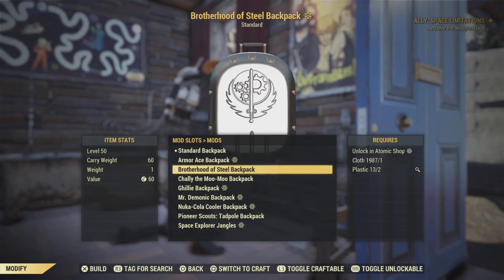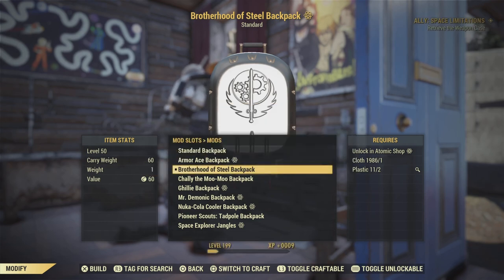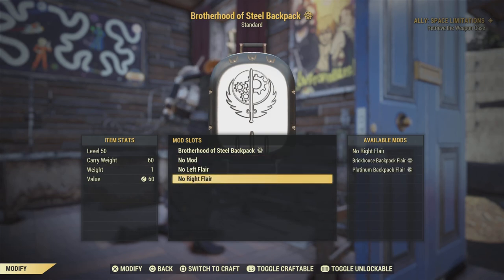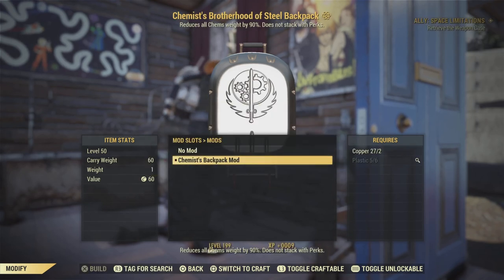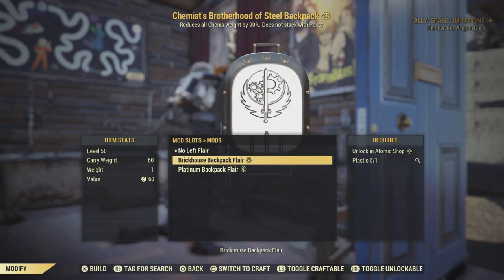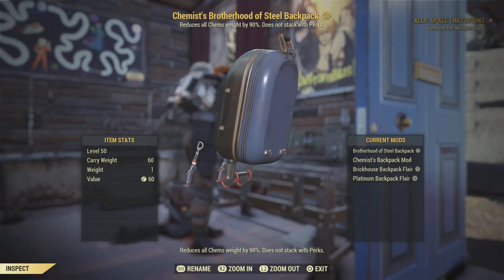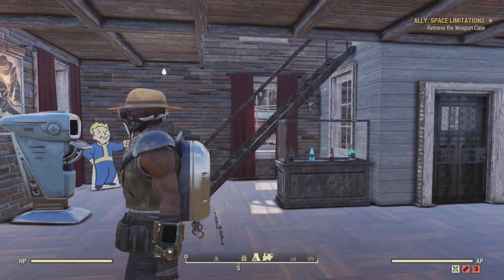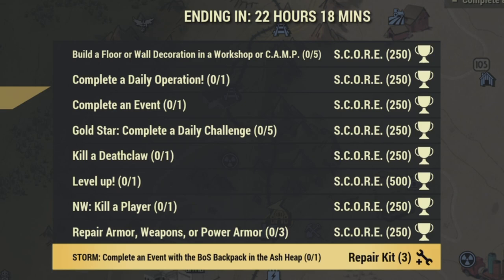Now that you have your standard backpack, head over to it and there it is — the Brotherhood of Steel backpack skin, the same one we just unlocked in the Atomic Shop. You're going to need some plastic and some cloth to apply it to your backpack. I added my mods to this bad boy, and this is what my BOS backpack looks like after it's all said and done.